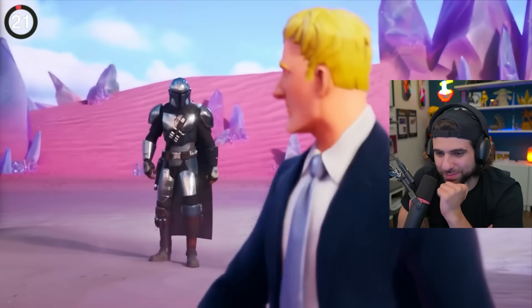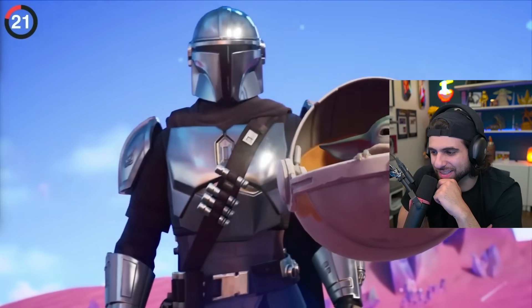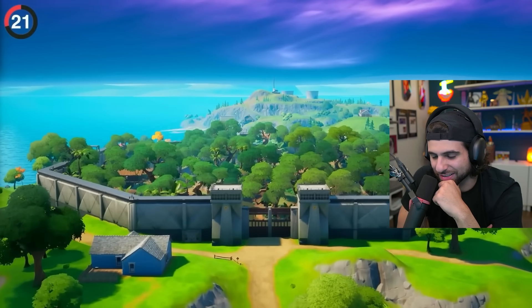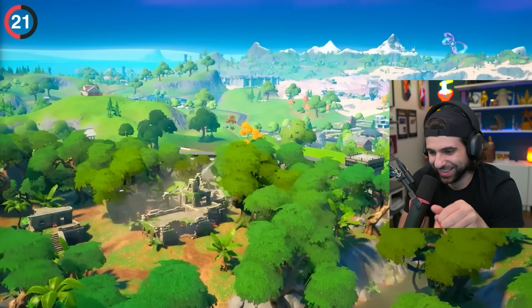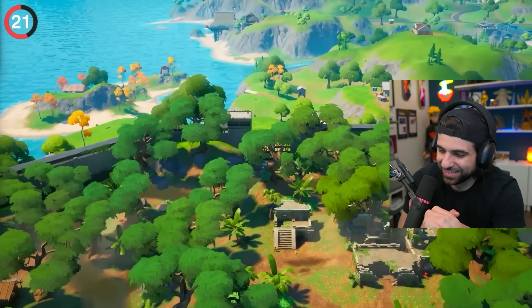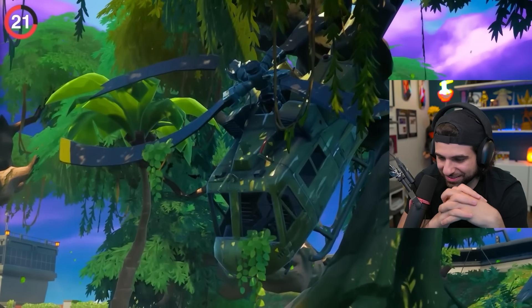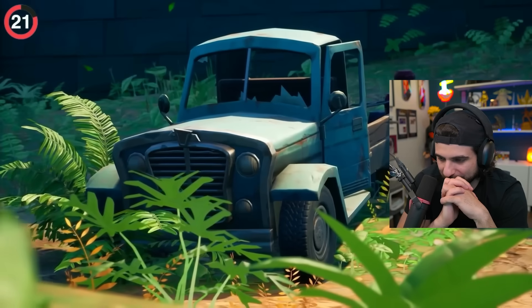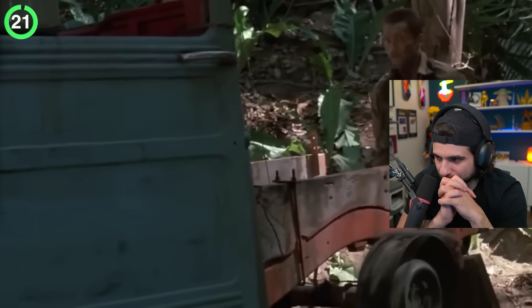We logged into the Hunter season and noticed a huge POI: Stealthy Stronghold — the worst mythic in the game. This had to mean something. Originally, fans thought this was going to be a Jurassic Park teaser, except when they paid close attention to the helicopter in a tree and the dismantled truck, a different picture was being painted — Predator. These are references to the movie Predator.